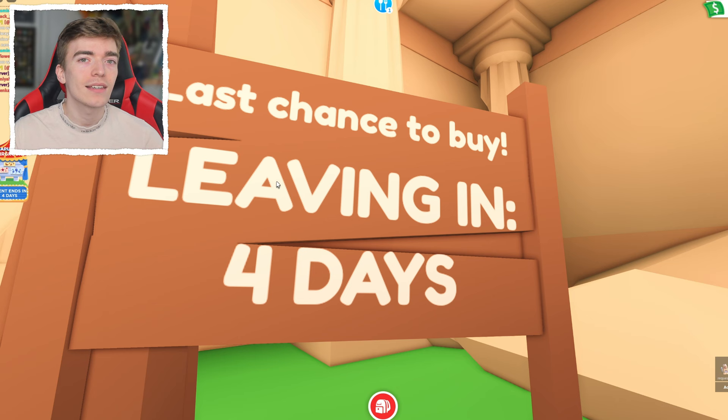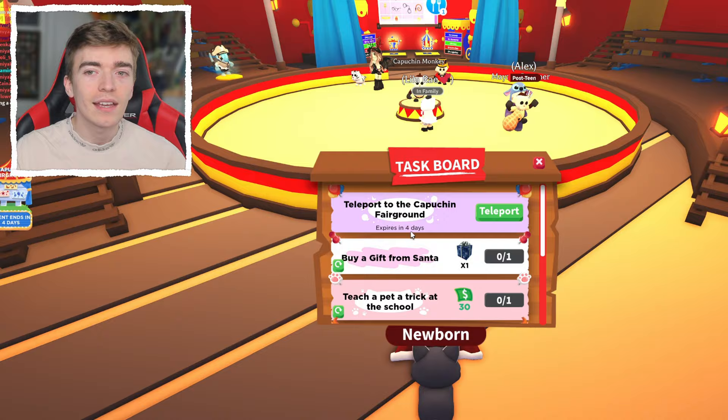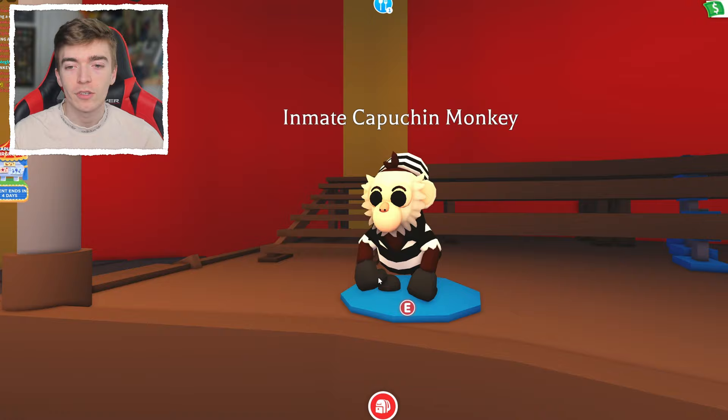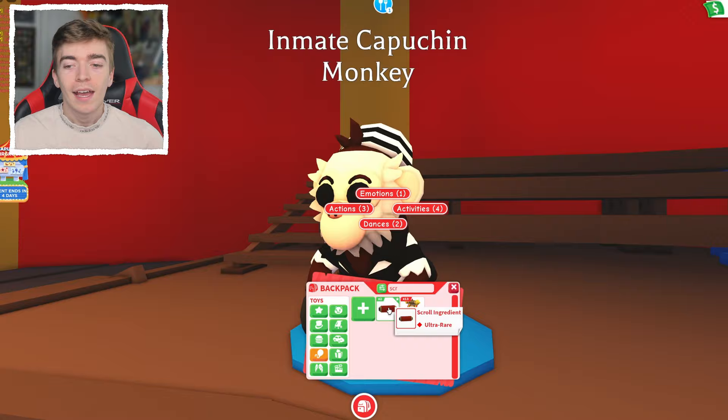There's actually a ton of things leaving in four days, including the capuchin monkey fairground update. This is leaving in four days also, which means if you have not gone and turned your capuchin monkeys into some of the special variants, you need to do so right now because you can't use these ingredients in the future. They literally become pointless — I still have some monkey ingredients from the first ever time the monkey fairground came out and they're literally pointless.